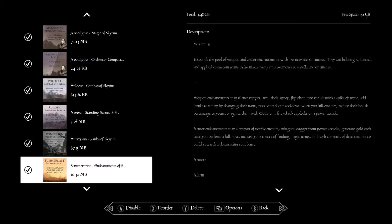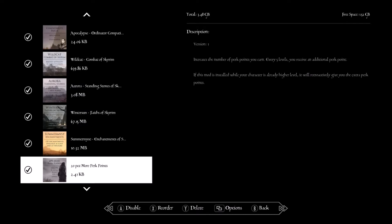Summermyst Enchantment — this adds a lot more enchantments to the game. 20% More Perk Bonuses — every five levels you'll receive an additional perk. You kind of have to have this in order to get enough perks for Ordinator, because there are a lot of perks in Ordinator and you'd have to level up a skill several times to get decently deep.